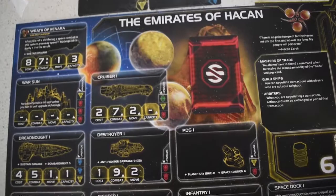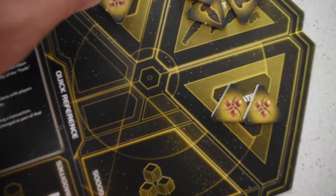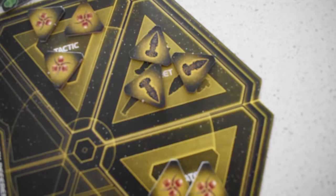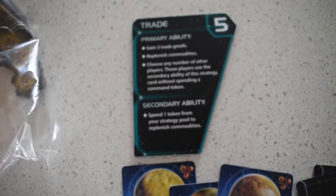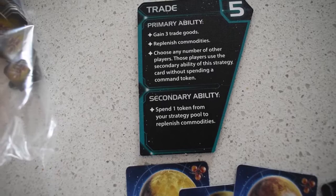So the way a turn works: you can do an action and you can't finish your round until you've done your strategy action. These tactical tokens are used to activate a system for production of items, production of ships, or moving into a system. This one is the number of ships you can have in a single space. These are the strategic tokens, used for the secondary abilities on strategy cards. We'll have five primary abilities that each individual player can use, and then everyone has access to the secondary ability, which usually requires spending a token.